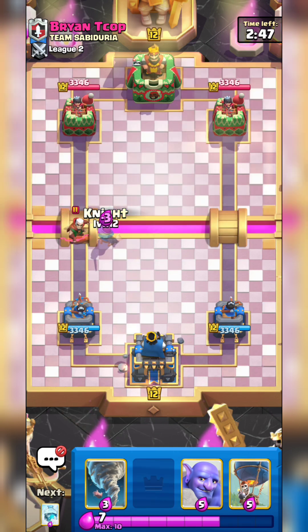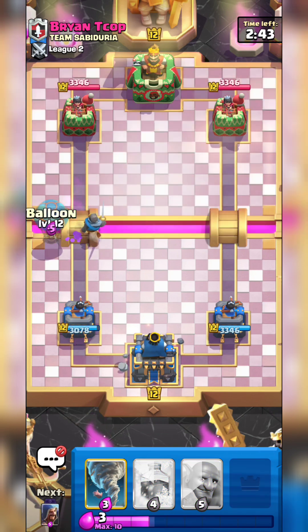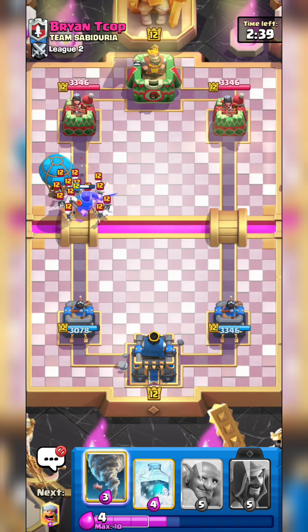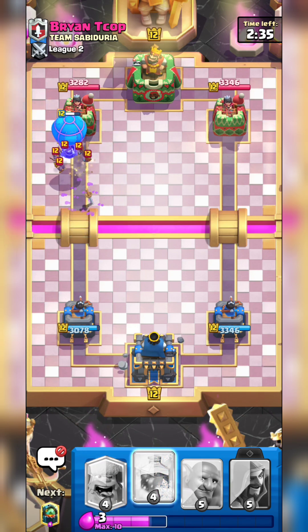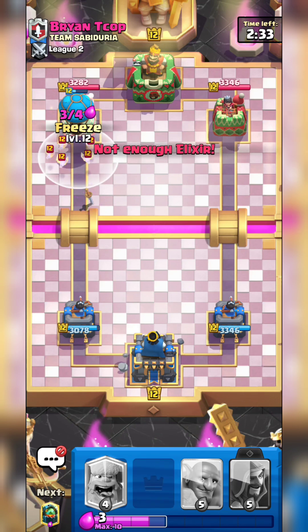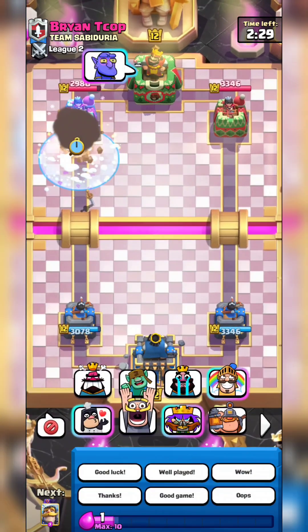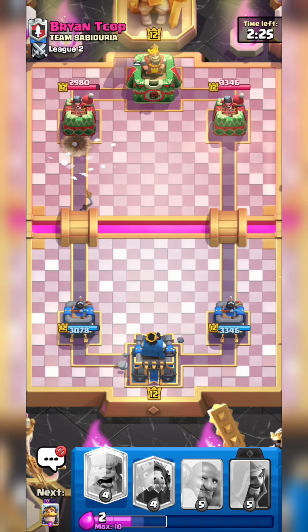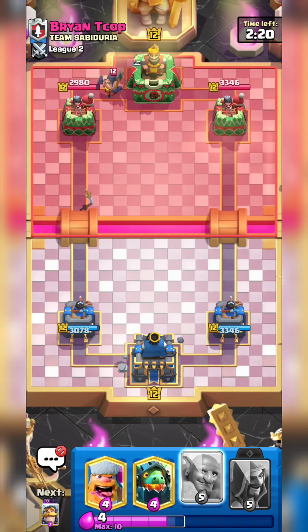This deck has been around for a while except it now uses Evo Wizard instead of... I'm trying to remember what's actually being replaced. What's usually there instead of... oh it's E-Drag right? Yeah so instead of Electro Dragon we're running Wizard.